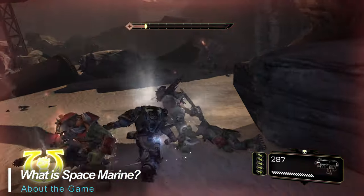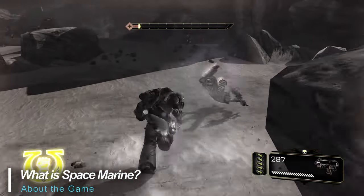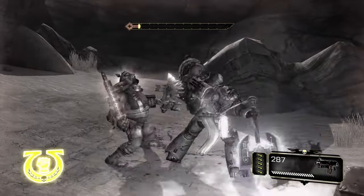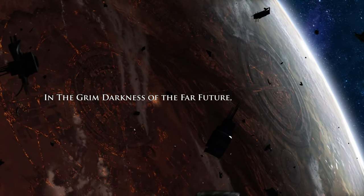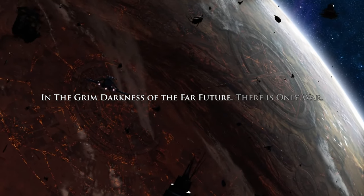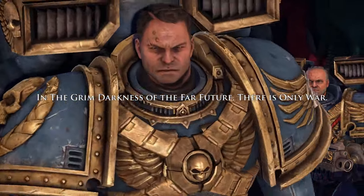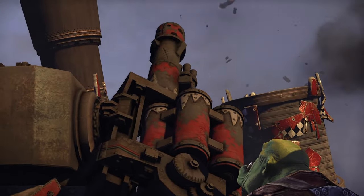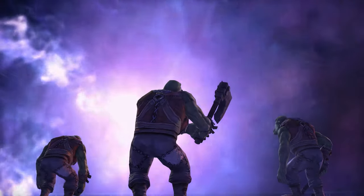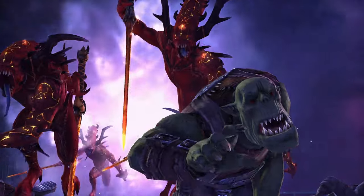Space Marine is based in the Warhammer 40,000 universe and is a story-driven linear hybrid shooter hack-and-slash game viewed in the third person. The story follows the action of the hero of the Ultramarine Space Marine chapter, Captain Titus, as he seeks to save the Adeptus Mechanicus forge world of Graia from the grips of an Orc invasion and the forces of Chaos.